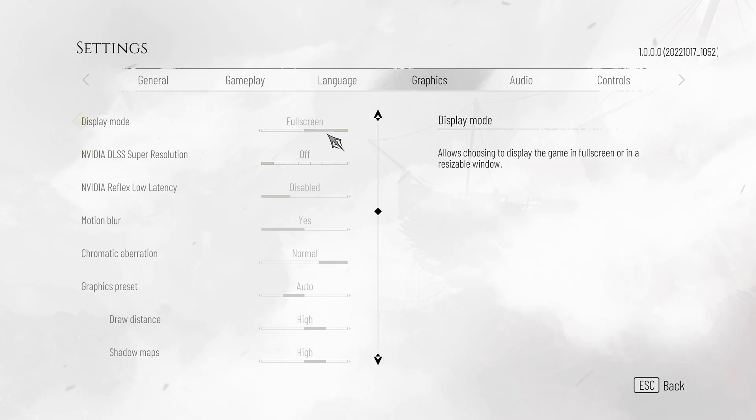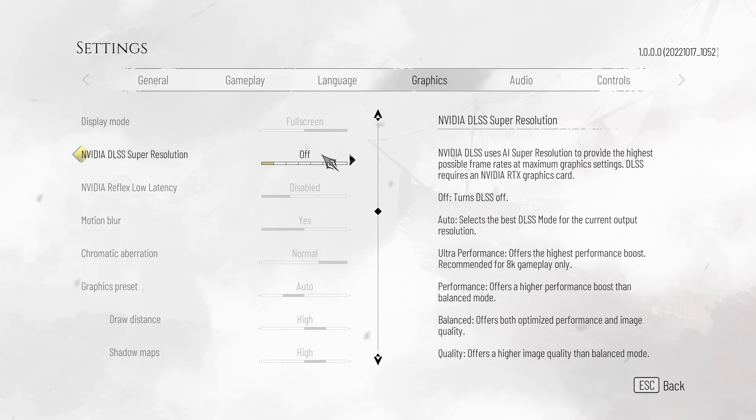Scrolling down, we have display mode — this should definitely be set to full screen for more FPS — and NVIDIA DLSS super resolution. Unfortunately, I don't think that there's AMD FSR available in this game, so this is an NVIDIA-specific setting. If you have this available, it's a good idea to push it across to quality and leave it there for a huge boost in FPS with practically no visual impact.